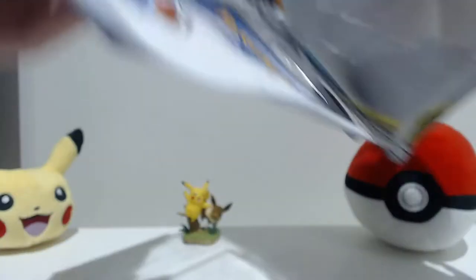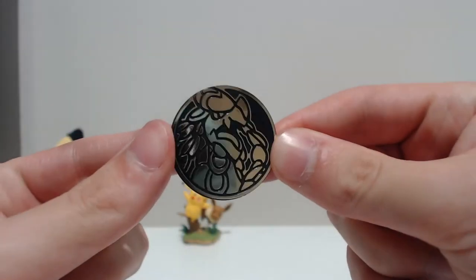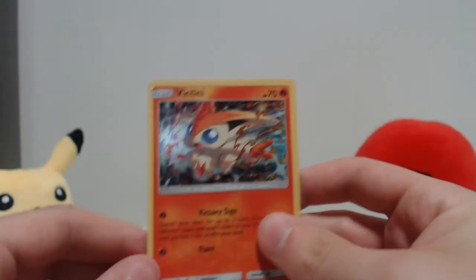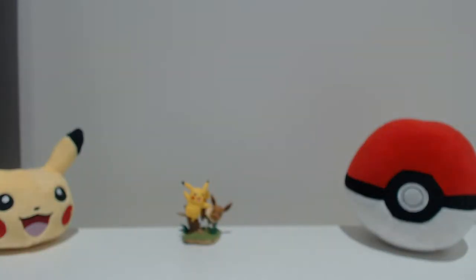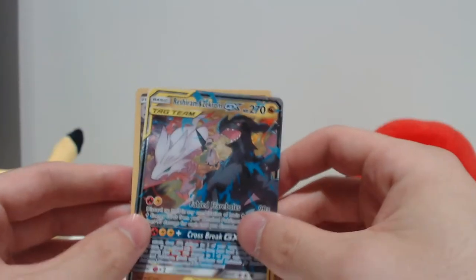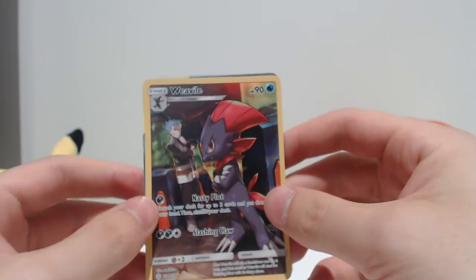Let's crack into this next one - very keen for this one. I just realized I didn't show you the coin from the first one, so let me show you the coin from this one now. Here's the coin - pretty neat. Then we've got the Victini promo holo, looking pretty good. Here's the code for that promo. Just to go over the pulls from the first blister - got the Reshiram and Zekrom GX, how sick was that? That's an unreal pull. And we've got the Weavile character card, which we had not pulled before.